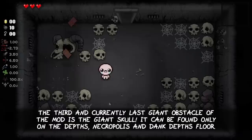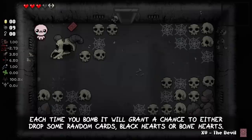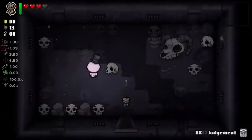The third and currently last giant obstacle of the mod is the giant skull. It can be found only on the Depths, Necropolis, and Dank Depths floors. Each time you bomb the skull, it will grant a chance to drop some random cards, black hearts, and/or bone hearts. Completely destroying the skull with four explosions will spawn a random item that is skeleton or ghost themed. Ironically enough, Haunt is one of those items.